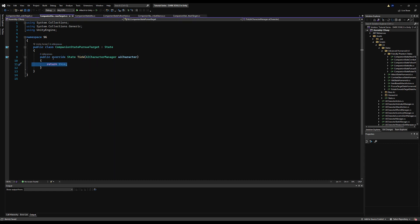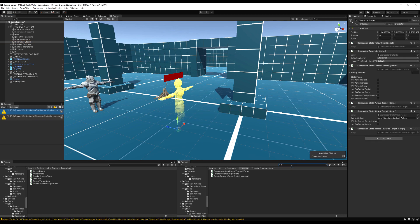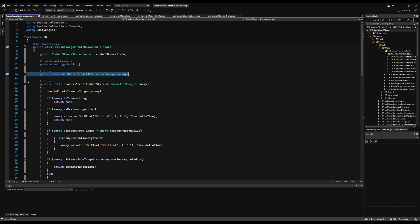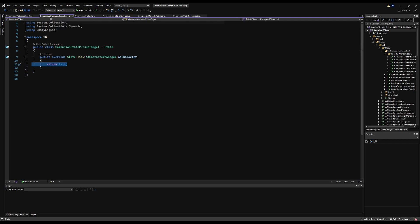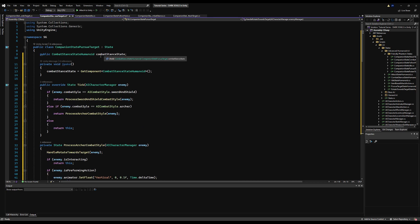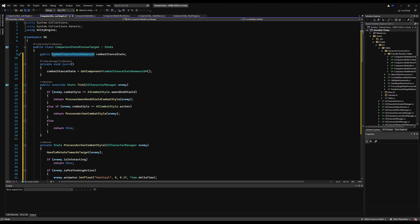We haven't done the pursue target yet. The pursue target will be identical except for the distance check. Copy the pursue target state logic from the pursue target humanoid section — we can reuse a lot of stuff. At the very top of the state we'll make a check: if we are X distance away, return the follow companion state script, which will make the AI ignore every action until it gets within X distance of its follower.